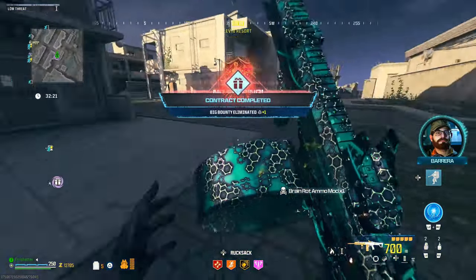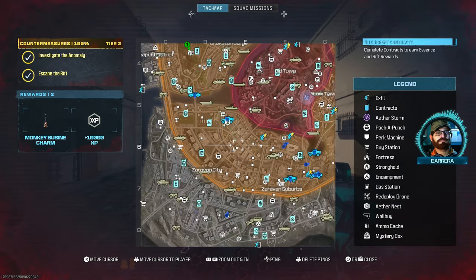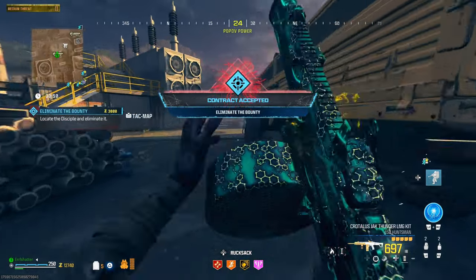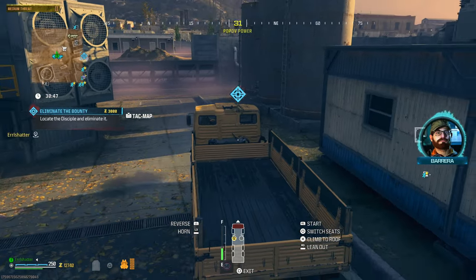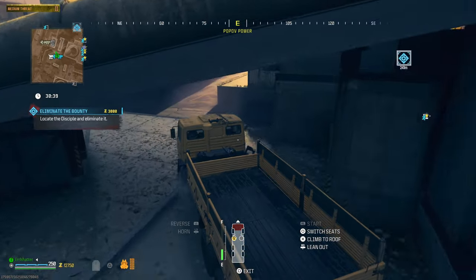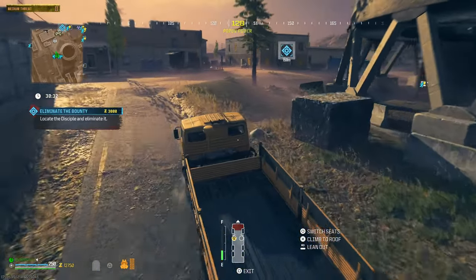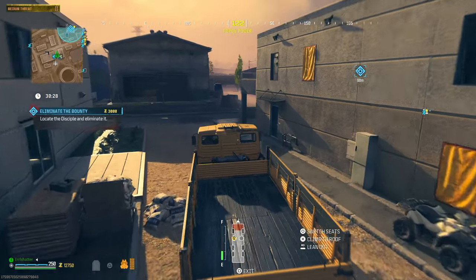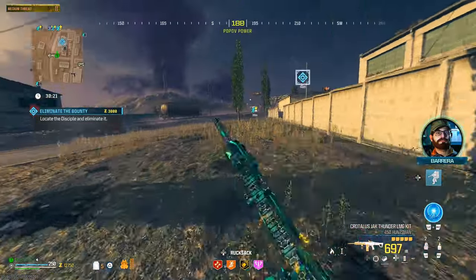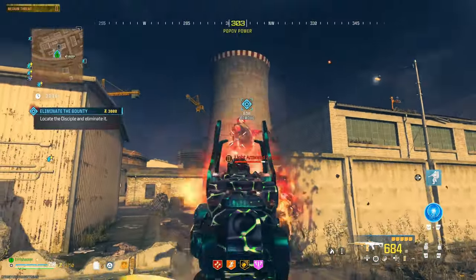Time to head into the tier two zone. I feel like this thing is going to be fairly good. The tier two zone is popping right now. We got a Disciple first — that's going to be interesting, it's the one we might struggle with the most. The weapon does really well because it's not really anticipating you to have Mags of Holding; by using this aftermarket part we're kind of taking advantage of the fully souped-up fire rate.